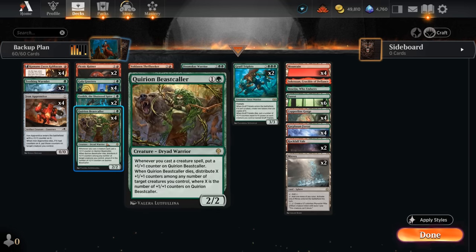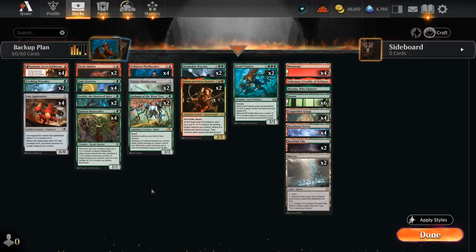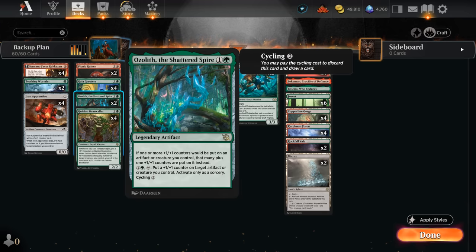We also have the Beastcaller, which will passively pick up more +1/+1 counters as we cast more creature spells, and then at some point we could sacrifice it dealing a lot of damage, and then moving all of its counters onto a different creature. We also have two copies of the Ozzolith to synergize with all these +1/+1 counters, which also gives us a nice mana sink in the late game.